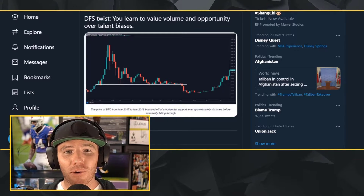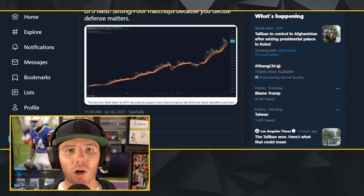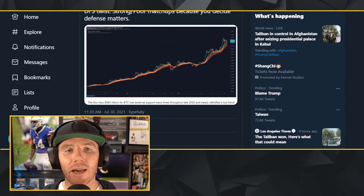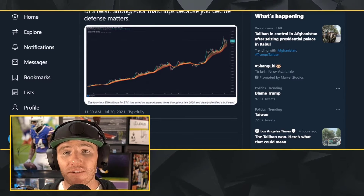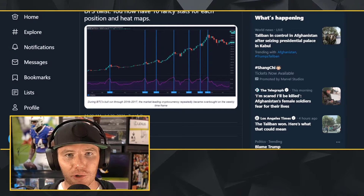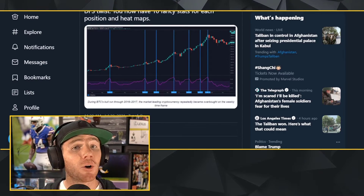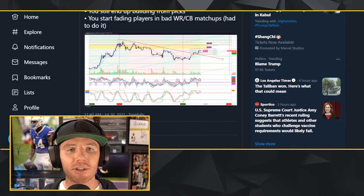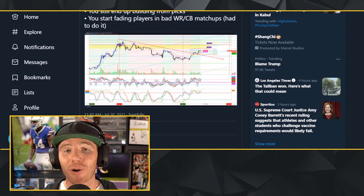From a DFS perspective, you learn to value volume and opportunity over talent biases. But the further you get into the weeds, that's where it can start to go wrong. In finance, something like the exponential moving average is useful for trending direction over time. But from a DFS perspective, maybe you're getting too deep into strong or poor matchups because you've decided that defense matters. It snowballs — maybe you're looking at RSI, you have 10 fancy stats for each position, heat maps, a lot going on. Eventually it's just information overload. You're not sure what matters anymore. You've got notes from every DFS show and podcast, staring at 20 metrics per position, and you still end up building from picks articles on Sunday morning.